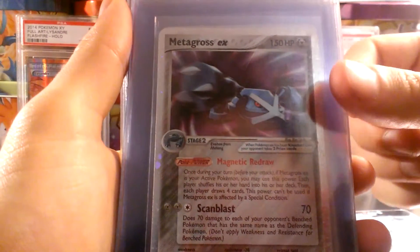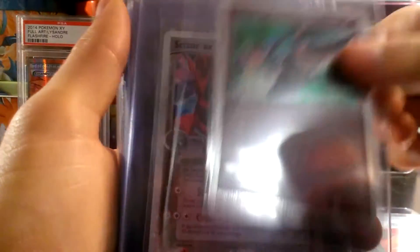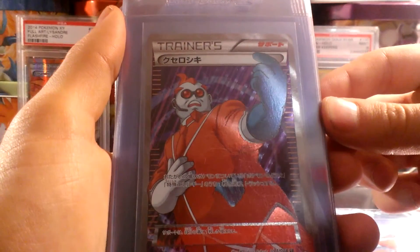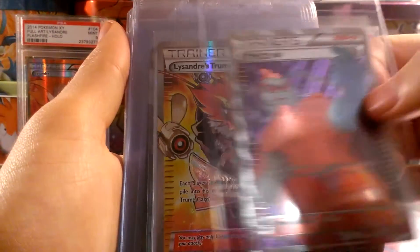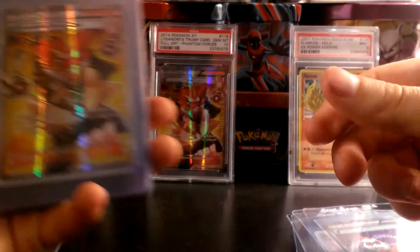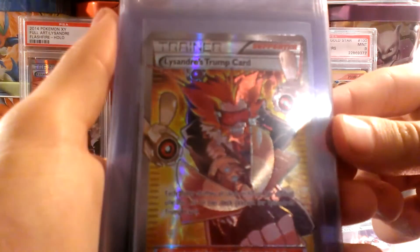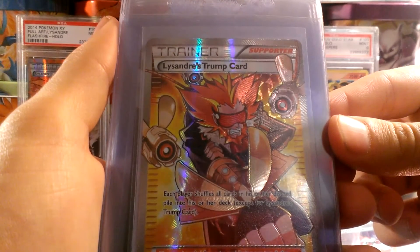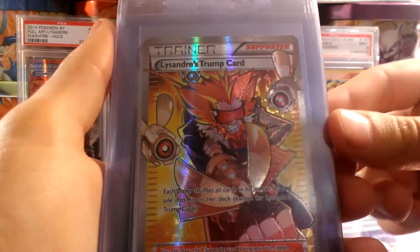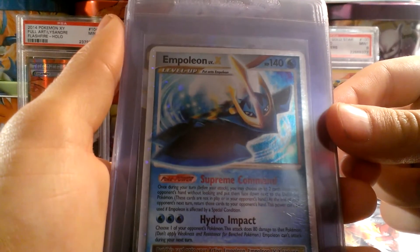A bunch of old EX Series EXs — not that valuable, but mint condition, probably should grade them all eventually. Full Art Lysander's Trump Card that I got out of my Phantom Gate booster box — one of two. Another Lysander's Trump Card, I picked up three of them. Already got one graded and it got a Gem Mint 10. Probably just grade this one, because it's in Gem Mint condition and I'm hoping for a 10, just to sell it off and make some good money — or just have it in my Lysander collection.